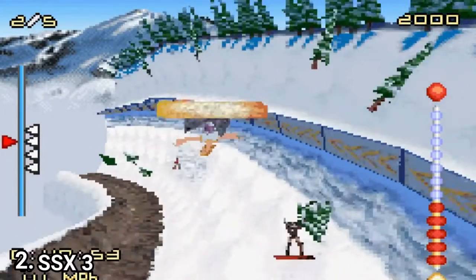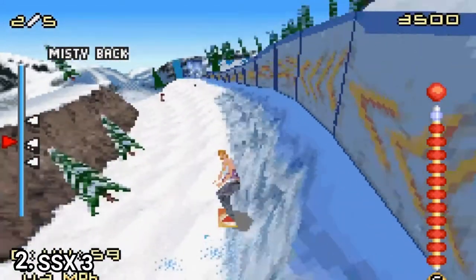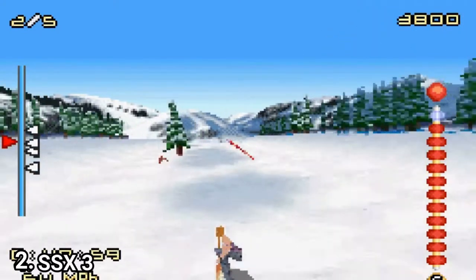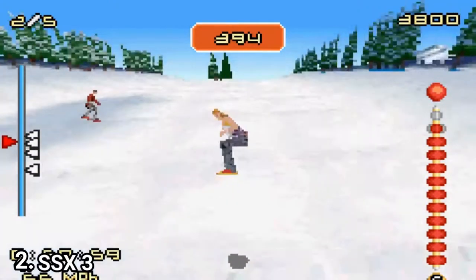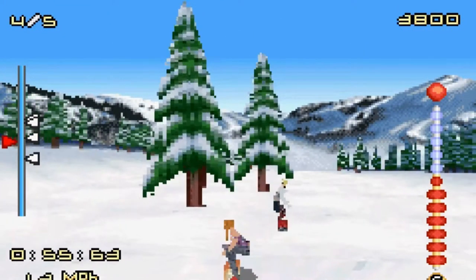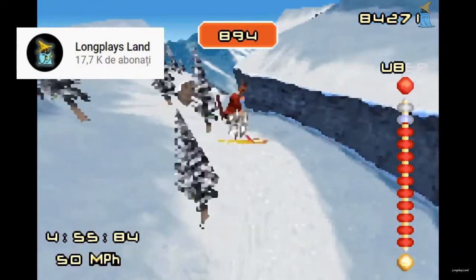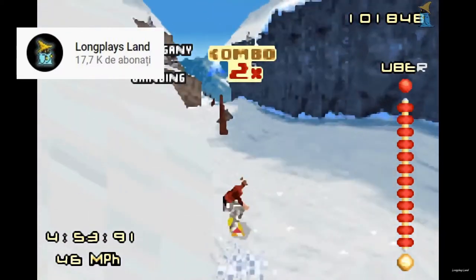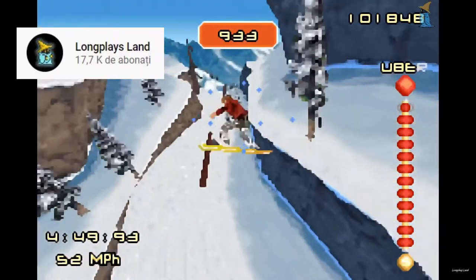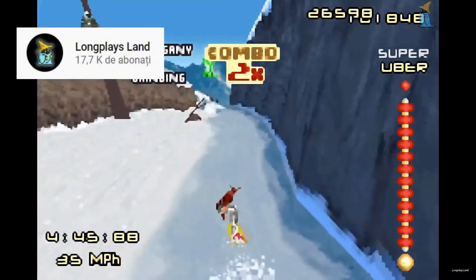The game has 12 characters and 12 events scattered across 2 mountains — not bad considering that the console versions have 17 events spread across 3 mountains. By doing events you can unlock new boards and clothing and you can upgrade the stats of a character. You can battery save and you can even transfer money between the GBA and the Gamecube version of the game. Doing tricks is more basic than in the big version but still, for a GBA and especially a game of this caliber, the tricks are awesome.